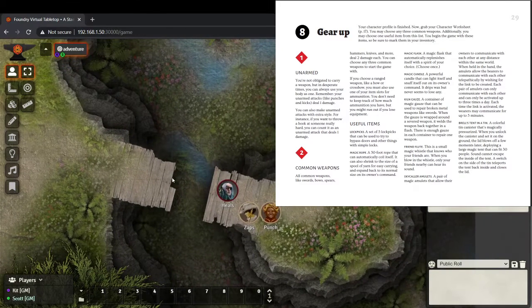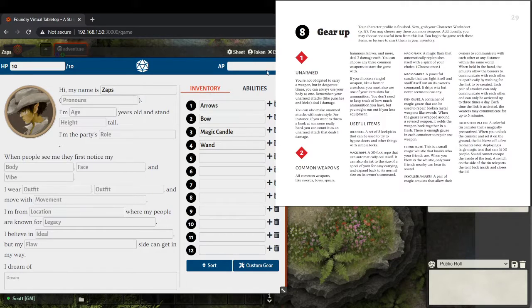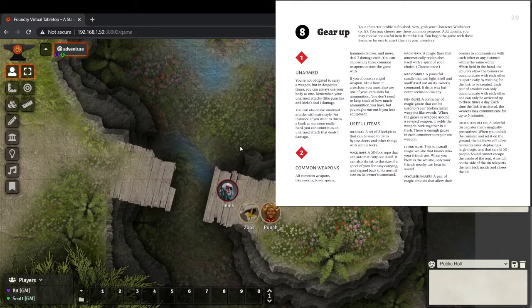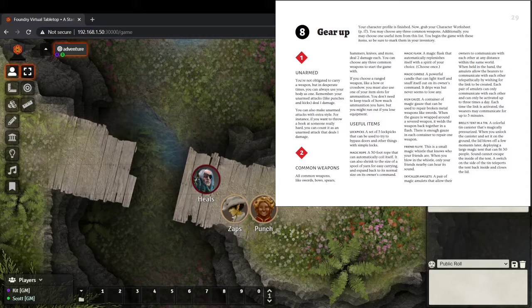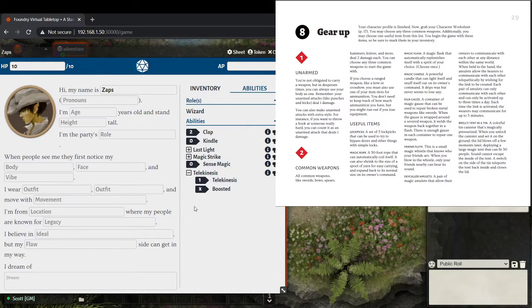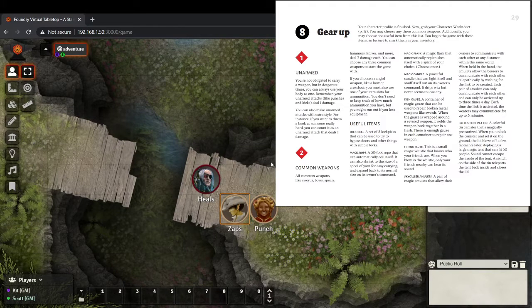In our flyby scenario, we had Punch jump across and secure a rope. We didn't bring a rope this time because inventory is very sparse in this game — nobody thought to bring a rope. There was a magic rope available, but Heels decided to bring a tent instead. We have Zaps, who could use telekinesis to float people across. So, can they pop the tent and have Zaps float them all across in the tent? Let's do it!